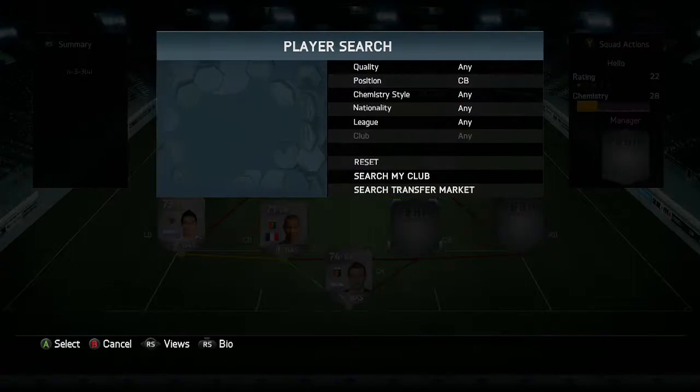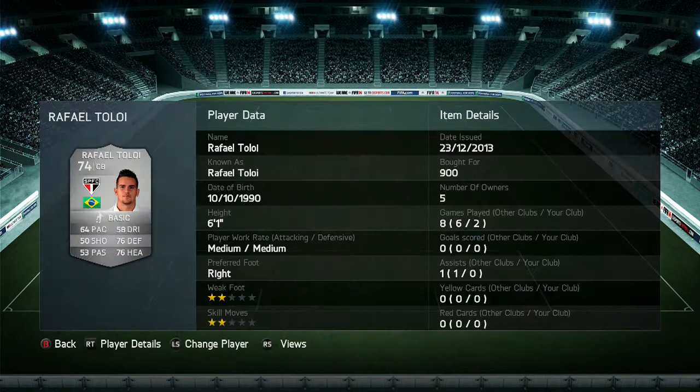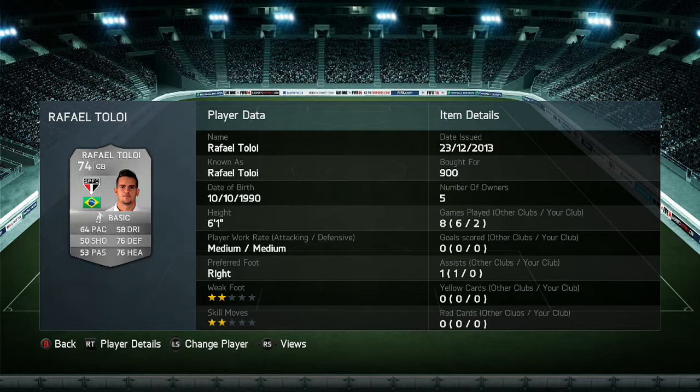At right centre back we have Rafael Toloi. I don't know what it is but he has good all-round stats. His pace lets him down a bit, but he makes up for it with decent work rates and his height. He's 6'1" so he's quite tall, and I only bought him for 900 coins and he is worth 900 coins.